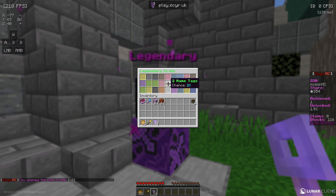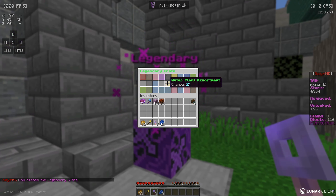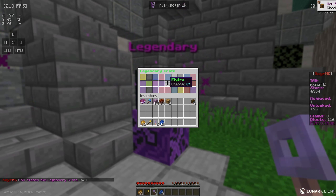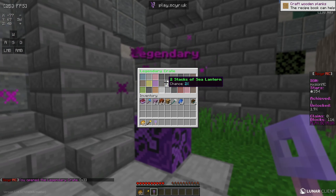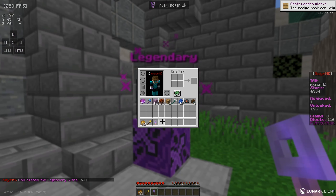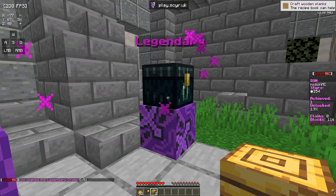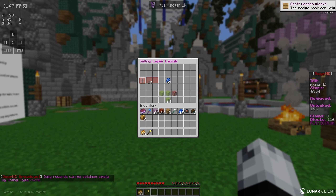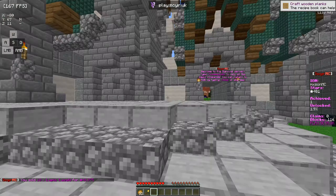Now we're going to open the best keys — the legendary keys. The first one gave 10 lapis, which honestly isn't the best. The second gave 2 beehives, which we might use to make a bee farm and get honey. The third gave a trident, which is actually pretty good. The fourth gave a music disc — the Blocks disc by C418. And the final legendary key gave 2 bee nests, so we got some interesting bee-related items. Selling the lapis — a stack goes for 300-400, and 10 lapis got us 46.875 stars, so decent haul overall.